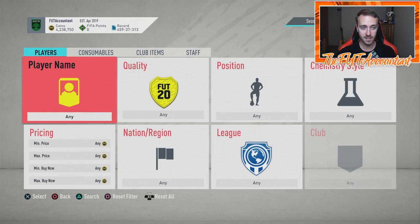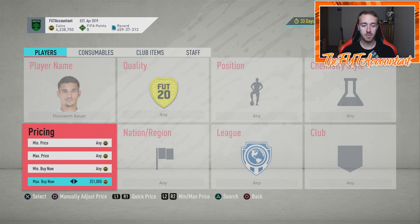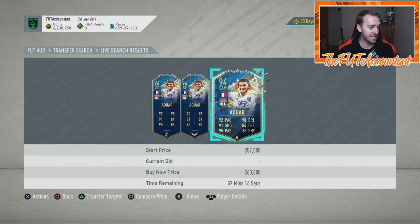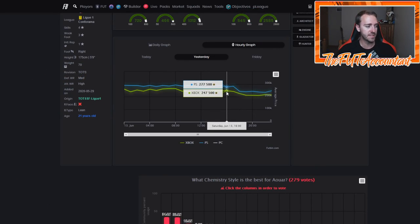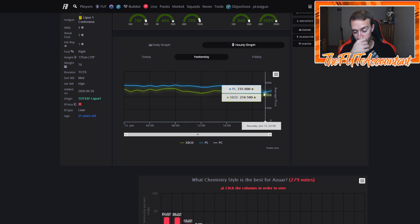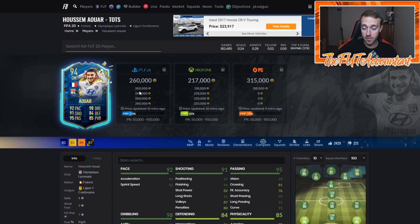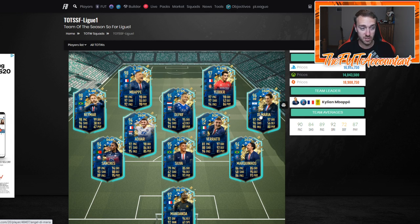That caused some crazy market movements — basically a bunch of panic selling. People on FIFA are out of coins or low on coins right now. Some cards have rebounded a bit, but people panic sold cards to fund the SBC. For example, R7 was 277,000 to 280,000 this morning — the SBC comes out and he drops to 240k, hitting 200k. He's since risen back up about 30,000 coins as people buy cards back to finish Weekend League.